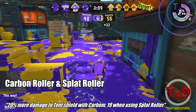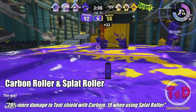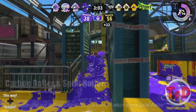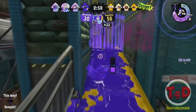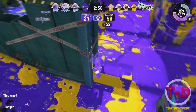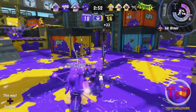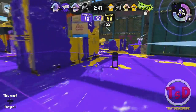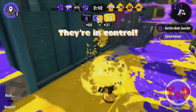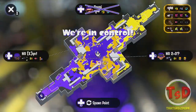For the Carbon Roller and Splat Rollers, they both have the same type of buff — again with the Tentabrellas. The Carbon Roller does 20% more damage to the Tentabrella, and the Splat Roller does 19%. Really it's not too much of a difference, but it's extremely helpful for Rollers in general to be able to take out Brella Shields much more easily. Rollers already break through the regular Brella Shield fairly fast, and Ballers as well.